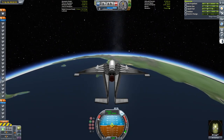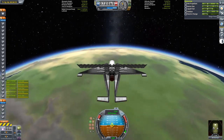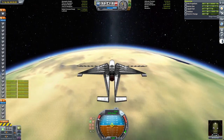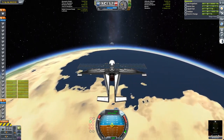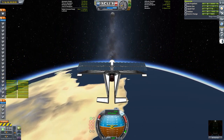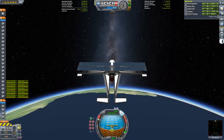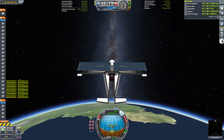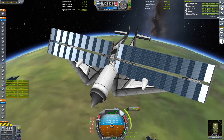At 68 kilometers I burn some additional liquid fuel using the LVNs. This gets me closer to a circular orbit and I now have some solar panels I can extend, which will let me use the ion engines to complete the circularization. My acceleration from the ion engines is around 1/30th of a meter per second squared, so I'm not doing a lot of the circularization with them, but this mission is all about improving margins and every little bit counts.